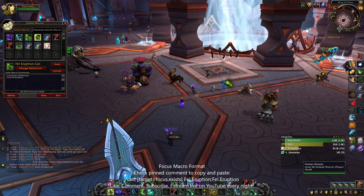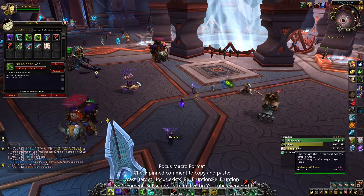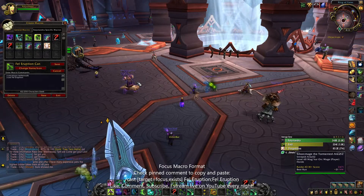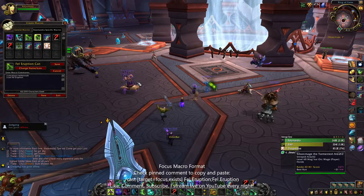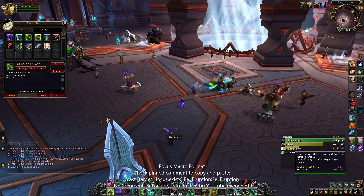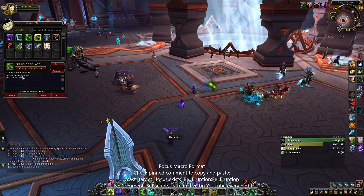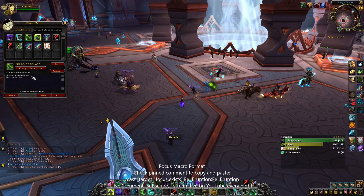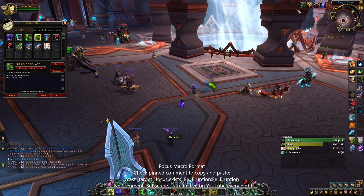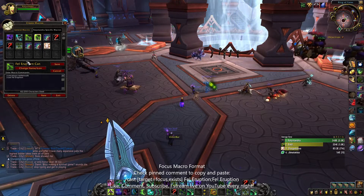The cancel aura command is slash cancel aura, then the name of the spell you want to remove. You can remove Combustion, or any buff with a timer ticking down. That covers the cancel aura concept for Demon Hunter — I can go into more depth on that in another video.